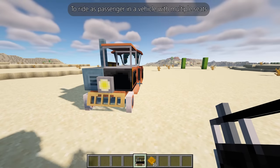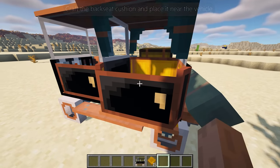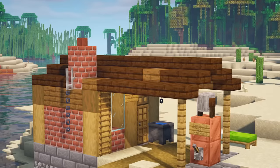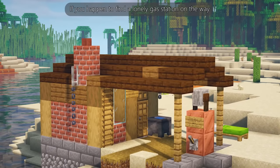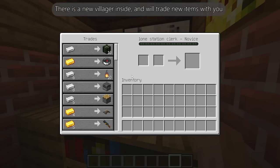To ride as a passenger in a vehicle with multiple seats, craft the backseat cushion and place it near the vehicle. If you happen to find a lonely gas station on the way, make sure to refuel and pay the clerk a visit. There is a new villager inside who will trade new items with you.